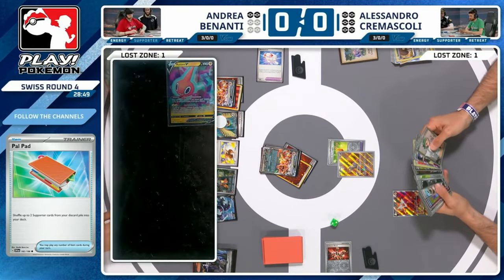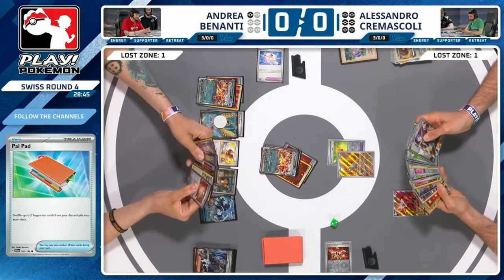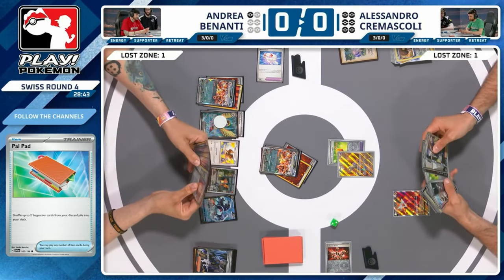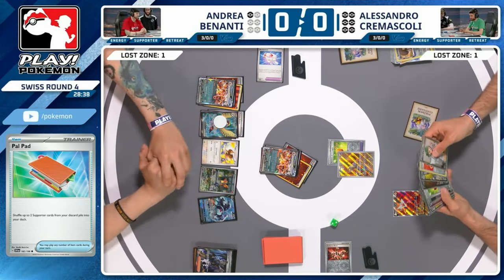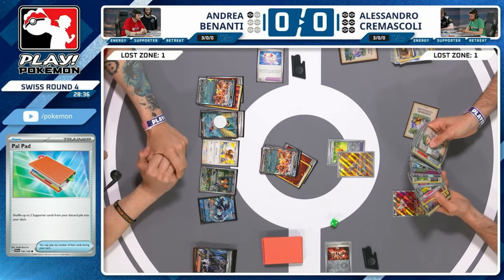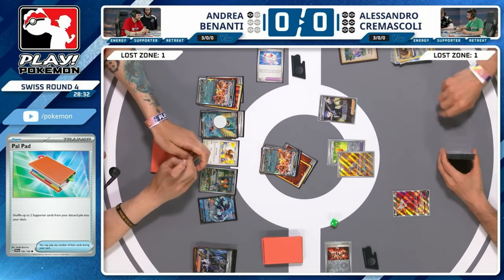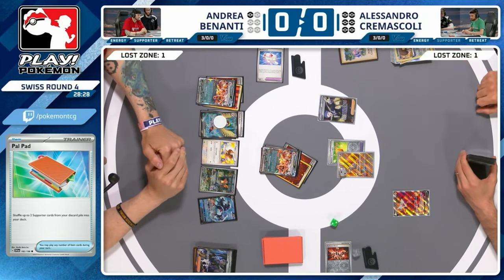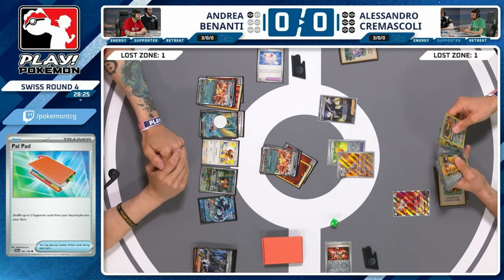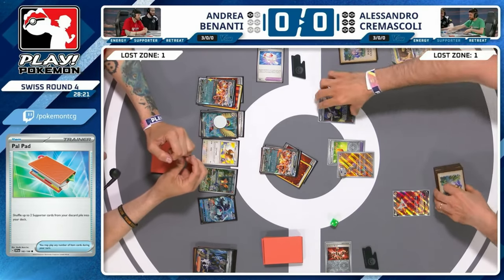Andrea is going down to one prize card thanks to Boss's Orders. Alessandro — how is he going to clean up his board if he commits entirely to the Mimikyu lone strategy? Andrea does play the Heat Tackle Charmeleon but Alessandro hasn't seen that yet. Getting Power Pad is a big deal — basically undoing the supporter discard from a couple turns back. Important to get more Penny in the future. Charmeleon needs manual energy attachment over two turns, which gives Alessandro a little bit of time to prepare an answer.